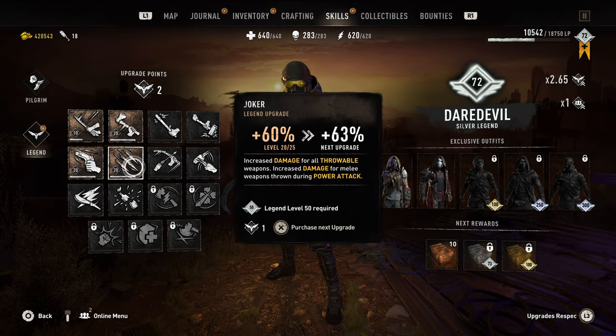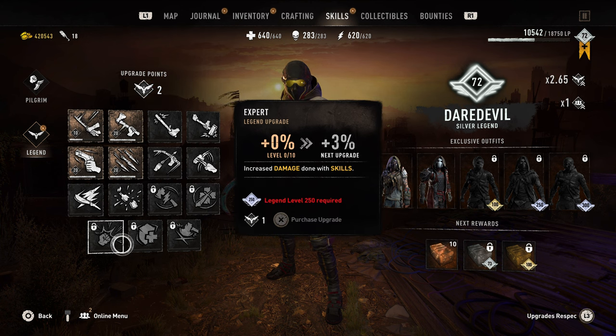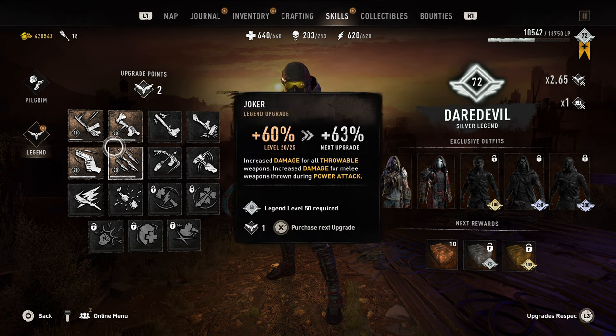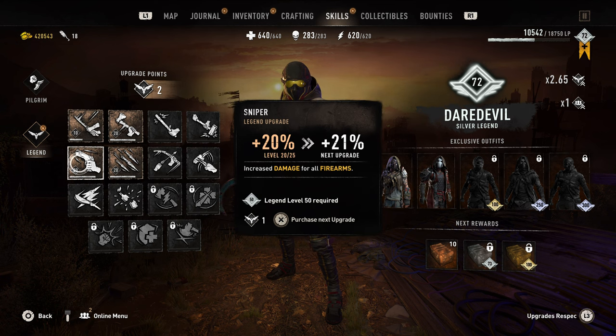Oh, they added new stuff here. 'Increased stamina, damage dealt with weapons, stamina damage' — what is that? 'Expert: increased damage done with skills.' 'Tank.' This is new, this is amazing. 'Sniper: increased damage for all firearms.' I'm guessing that also includes the bow — wait, not the bow? Oh, I was already upgrading the bow. Okay, whatever — let's upgrade these then.